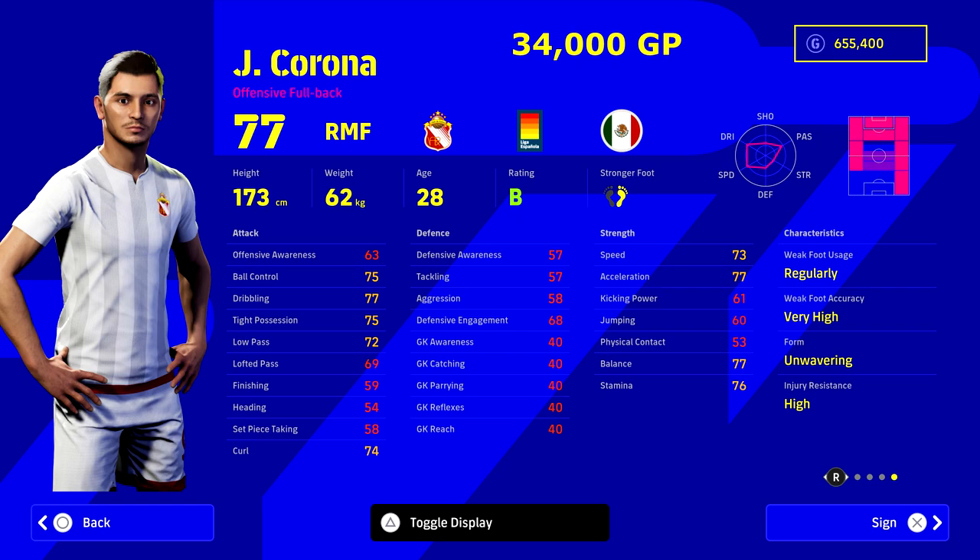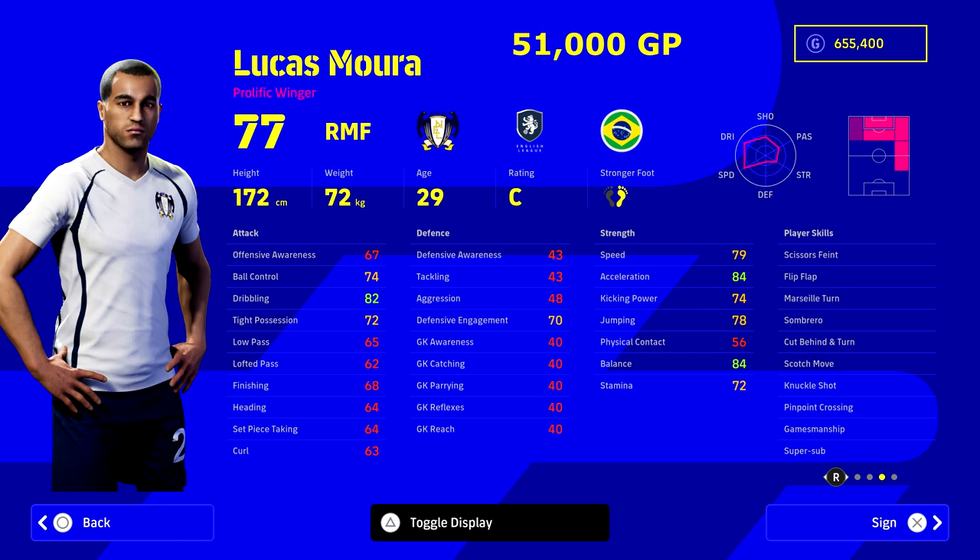Now we're getting to one of my favorite players — Corona. If you're watching my Dream Team Chronicle series you will have seen him. 34,000 GP — this guy is an absolute steal. He's definitely one of the best players I've played with in any football game this year. He doesn't compare to Neymar or Dembele dribbling-wise, but in terms of his player ID, attack prowess, getting forward, getting into good positions, and winning rebounds, this guy can do it all. For 34,000 GP he is no longer a hidden gem. He can play so many positions — an absolute beast.